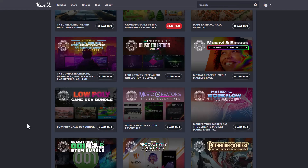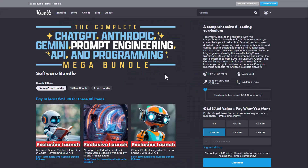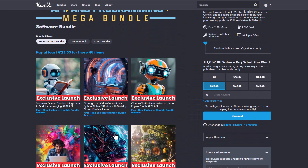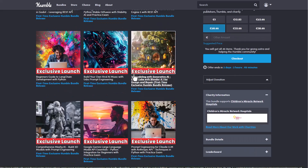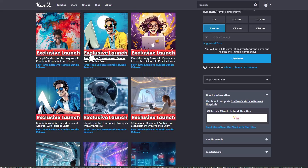For those into programming, if you want to put a chatbot into Unreal Engine, or maybe you want a chatbot in Godot, you can now seamlessly add a Gemini chatbot inside Godot. There is a bundle that actually allows you to do all of that, and you can find these interesting things right here depending on what you want.